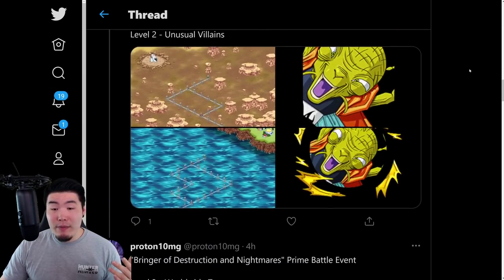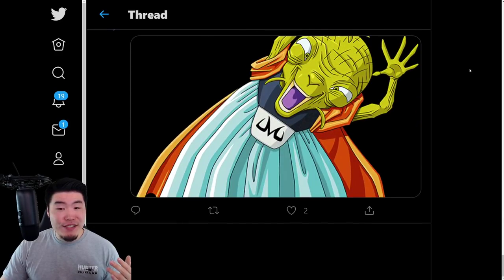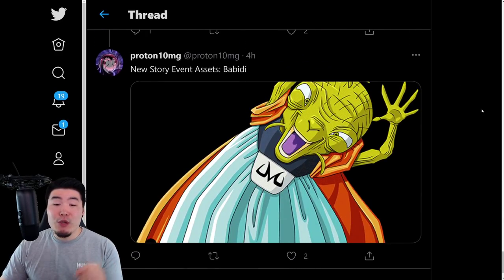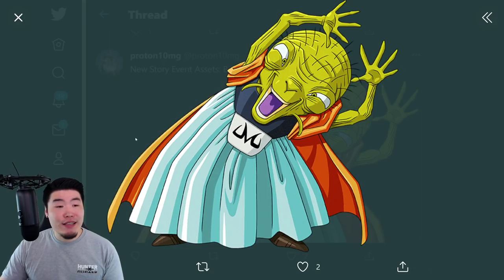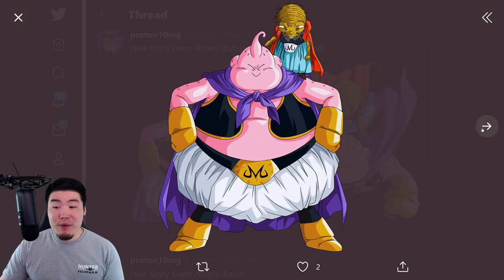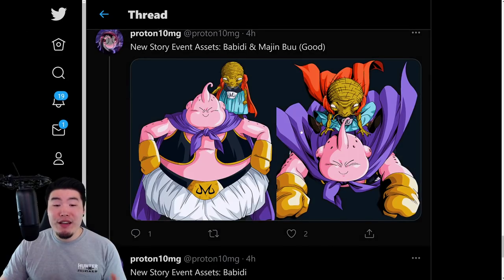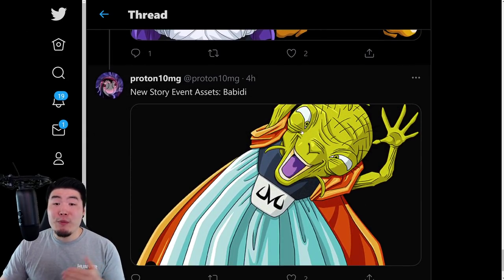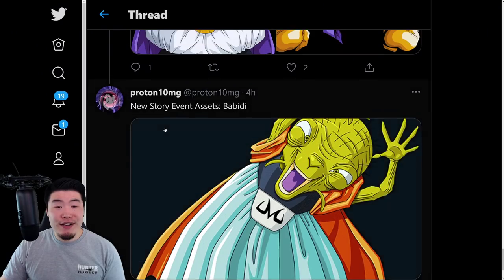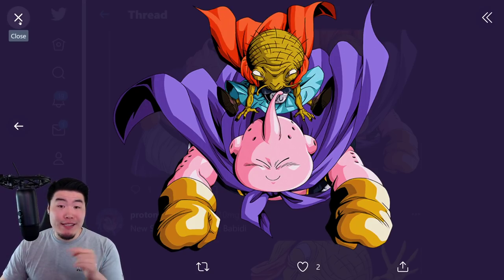I'm gonna scroll down to the very bottom and we're gonna go through all these assets. First things first, we have a few new story assets for the Babidi and Buu. There's Babidi, there's the Babidi and Buu, and also the LR Babidi and Buu. These are also the arts for the 3 forms of the new Prime Battle LR — the SSR, the TUR, and also the LR. I'm assuming these are for the Prime Battle event, which is dropping tomorrow.